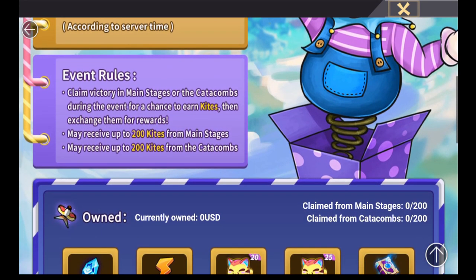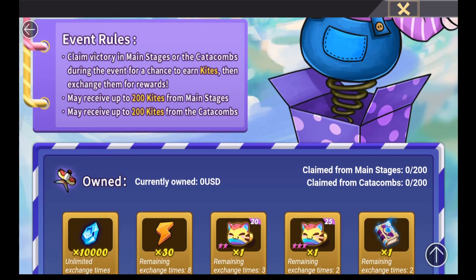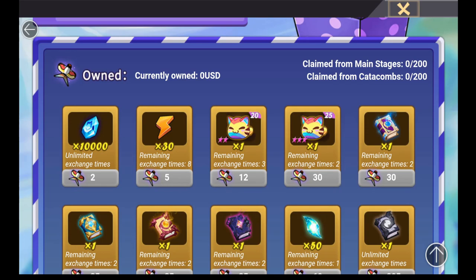The event rules are simple. For free-to-play and casual players, you can receive up to 200 kites from completing campaign stages and another 200 kites from taking part in the Catacombs. Whenever you've got an XP boost up, go farm loads of XP to level your heroes and the kites will follow. Farm ruins or evolution marks in the Catacombs, and with two weeks to do this, that's 400 kites total.